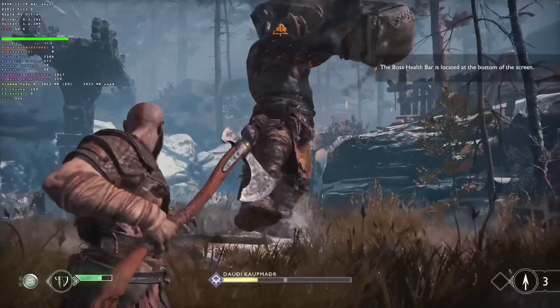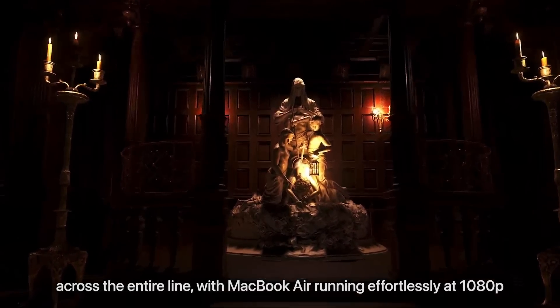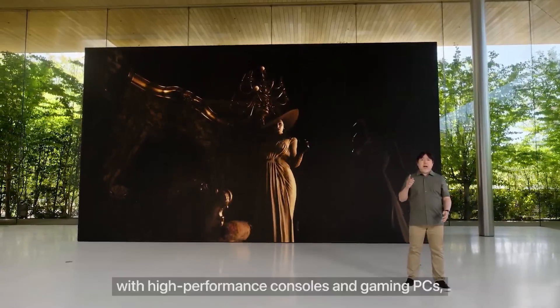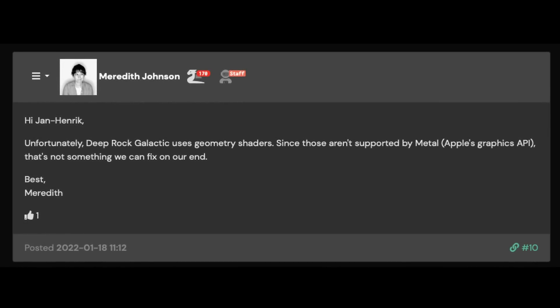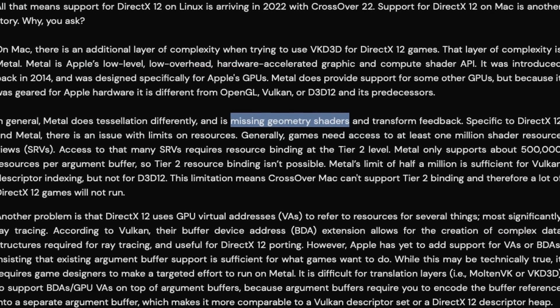At the time of recording, both Crossover and Parallels are completely incompatible with DirectX 12. However, with games like Resident Evil Village showing there is a path from DirectX 12 to Metal, Crossover and Parallels could potentially take advantage of Metal 3's features and bring DirectX 12 compatibility to Apple Silicon Macs. In another example, many Unreal Engine 4 games don't work on Crossover and display only a black screen, because Metal version 2 does not support geometry shaders — which is also a major reason why DirectX 12 support hasn't come to Crossover.